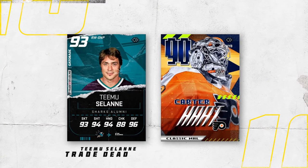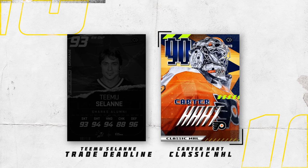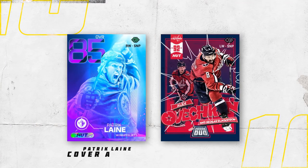Next we've got the Tarasenko Trade Deadline versus the Carter Hart Classic NHL. The Trade Deadline card has some really nice details — I like the ghosted logo serving as a background for the photo, the ripped paper effect looks great, and there's a rough paper texture over the entire design which looks really nice. It also has the Finnish flash on it — can you really go wrong with Tarasenko? Up next, the Classic NHL Carter Hart card — the designer chose a great photo to work with, and I love the pixelation effect used sparingly on both the photo and text, plus the pixel art style text for the overall and Carter's name. I've got to go with Carter Hart — it's just too nice a design.